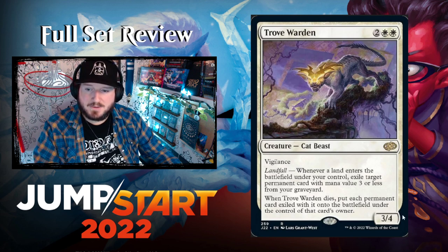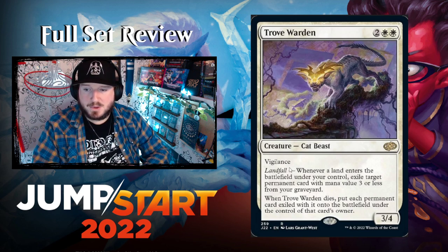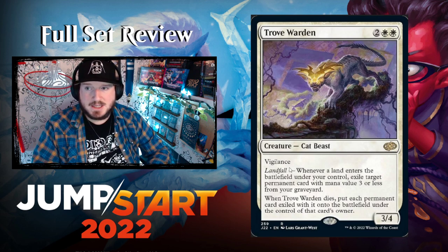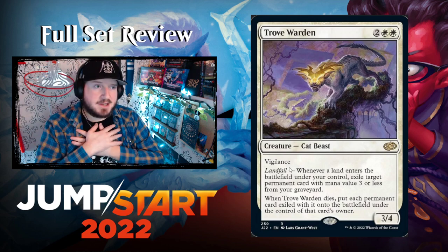Trove Warden — two white white for a 3/4 Cat Beast with vigilance. Landfall: whenever a land enters the battlefield under your control, exile target permanent card with mana value three or less from your graveyard. When Trove Warden dies, put each permanent exiled with it onto the battlefield. A 3/4 with vigilance for four is already good and this Landfall trigger is really sweet — I've never seen this card before but I love Landfall decks.